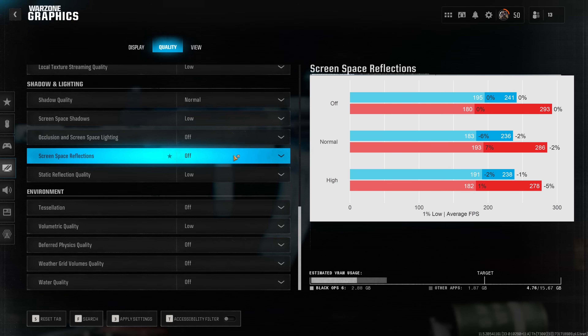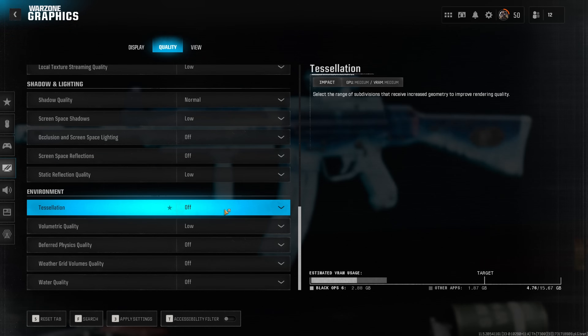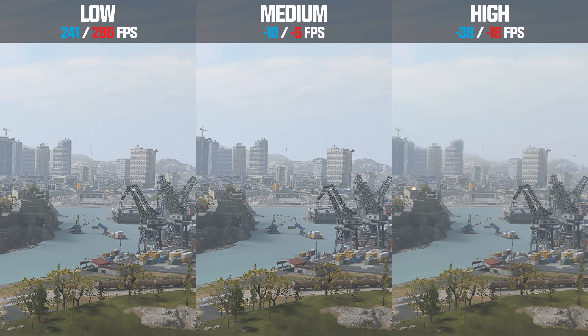Screen space reflection is a nice feature that introduces additional reflections when viewing some surfaces at a certain angle, however it comes with a performance penalty that I don't think is worth the visual improvement. Static reflection quality enhances the quality of static reflections — I wasn't able to find any measurable differences in performance, so whether you like this comes down to personal preference. Finally, tessellation has never worked in any Call of Duty I've tested — it doesn't appear to have any effect on terrain or anything else, and doesn't significantly affect performance. Volumetric quality significantly reduces performance, especially on the high preset, and just adds more fogginess — since you want to see more rather than less, my recommendation is clearly to leave this on low.